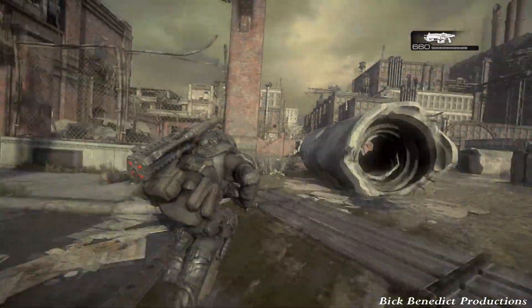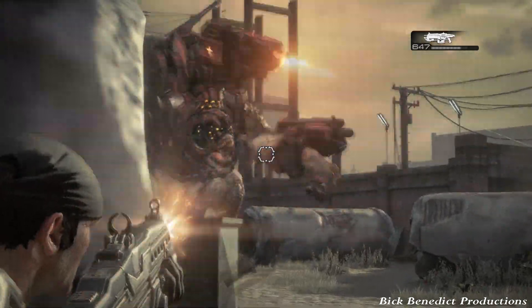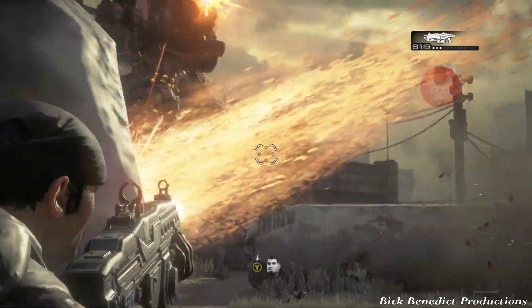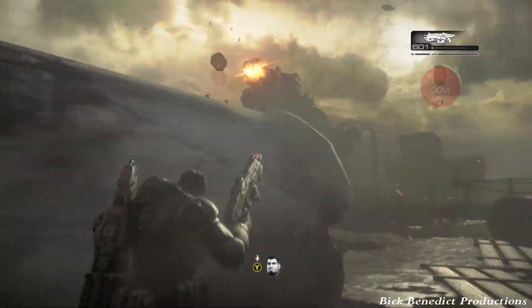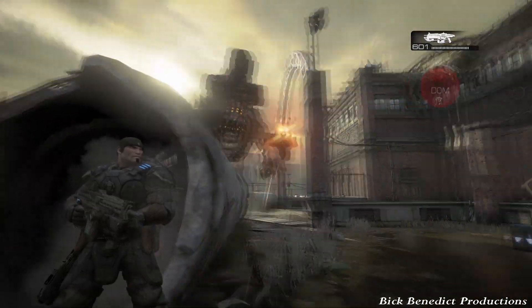Hello there, Bic Benedict here. We're playing Gears of War 1 Ultimate Edition on the PC and this is my Insane Difficulty Guide and Walkthrough. We're currently on 5-5, entitled Jurassic Proportions. This is the Broomac boss fight that concludes the DLC chapters.